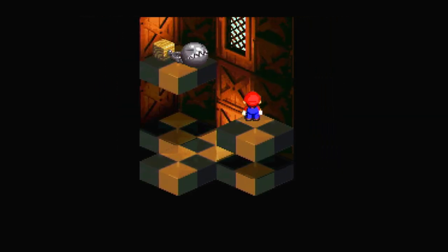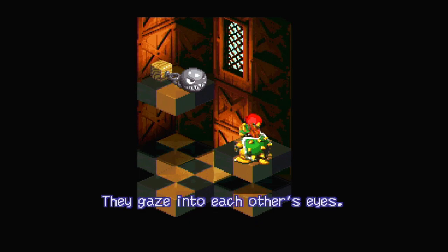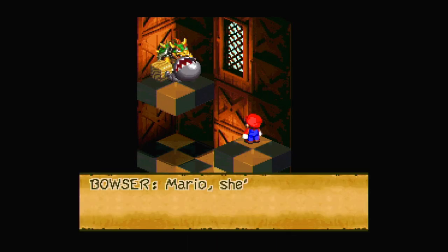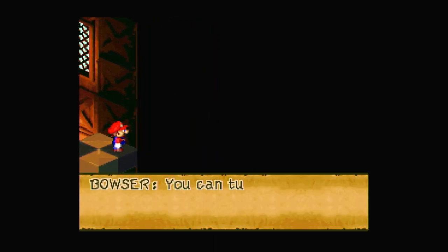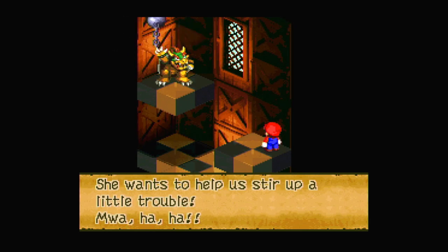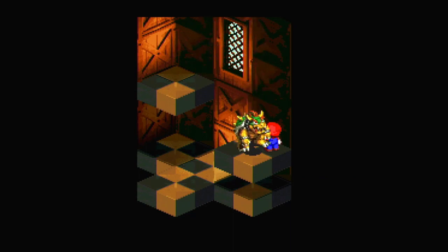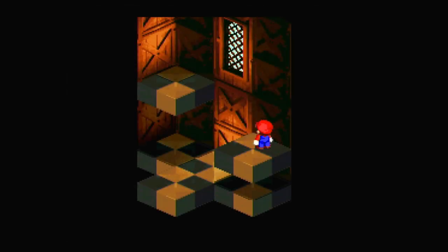Let's take a look at this Chain Chomp. They gaze into each other's eyes. 'Mario — she's a bit shy. Look the other way, will you? You can turn around now. She says she's been locked up ever since she took her bite out of Booster, so now she wants to help us stir up a little trouble.' Got a Chomp. So Bowser befriends this Chain Chomp and it becomes his new weapon. That's just such a funny concept to me — this game is hilarious.